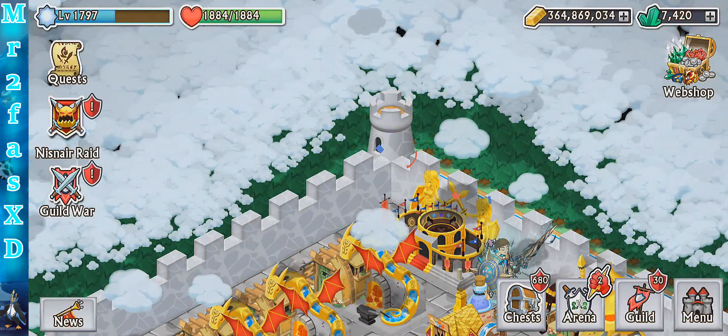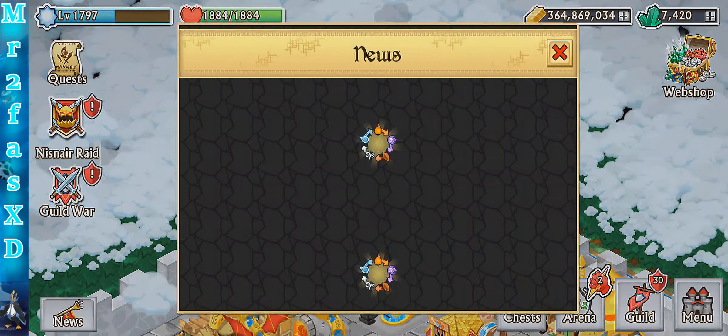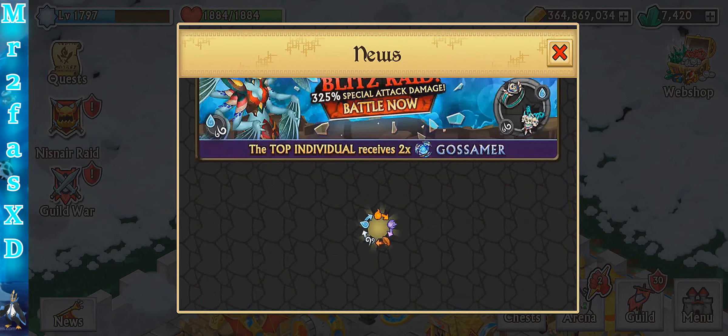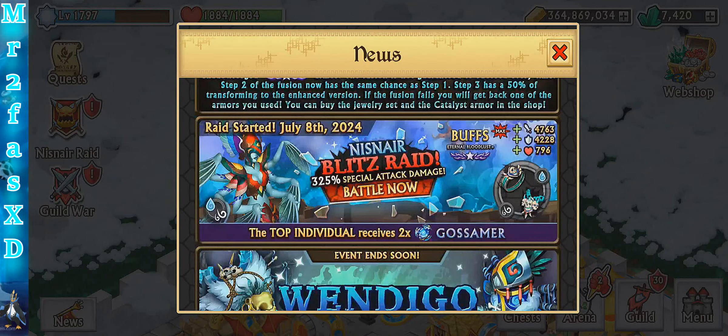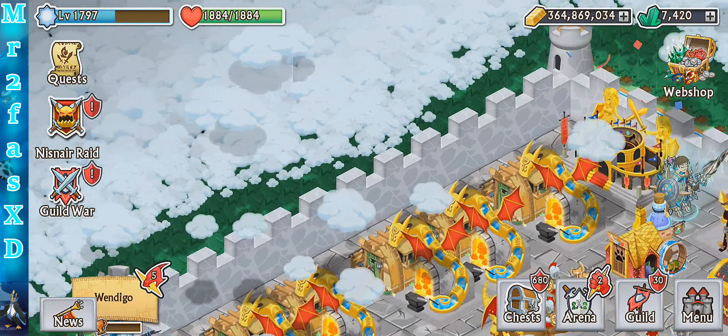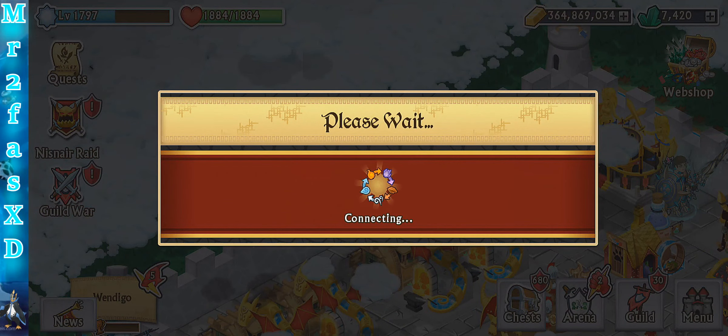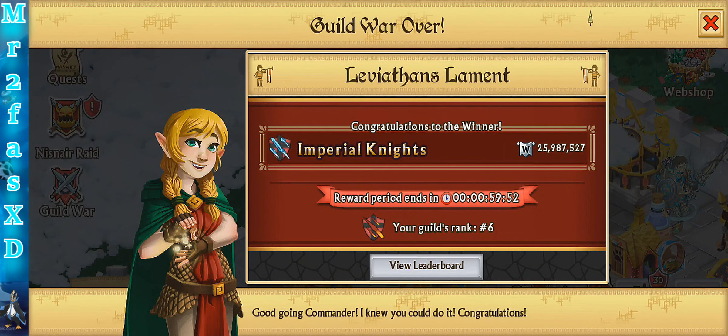Hello guys, MrFestXD here, and today we're going to be talking about the previous Guild War and the current Blitz Raid that's going on right now. I am a little late on this Blitz Raid and hopefully I can get it out today. This is the Knee Snare Blitz Raid — that's such a weird name. This is probably the highest I've actually ever hit on a Blitz Raid, and it probably will be like that for a while until the next round of seasons.